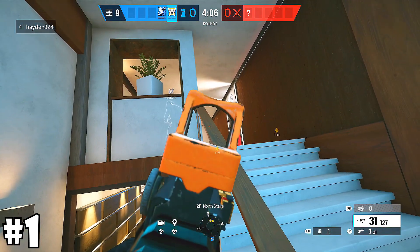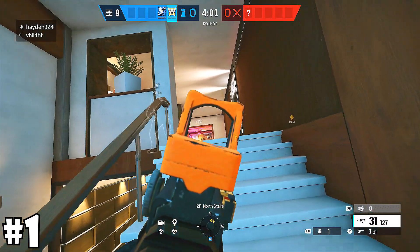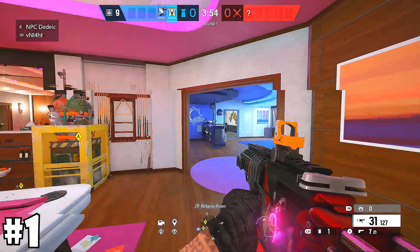As you can see, when you're coming up Cool Vives stairs, you cannot contest this camera. If you're leaning all the way to the right, which you shouldn't be as an attacker, you can see the camera. However, the camera can see more of you than you can of it — and this is perfect for swinging at enemies coming up Cool Vives.